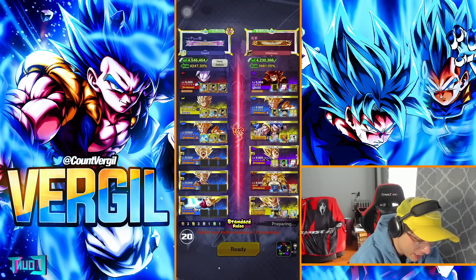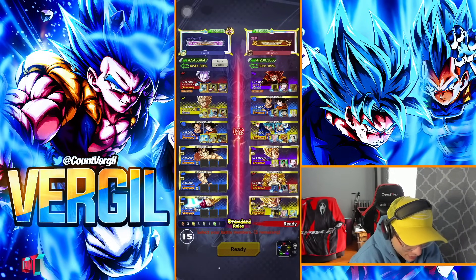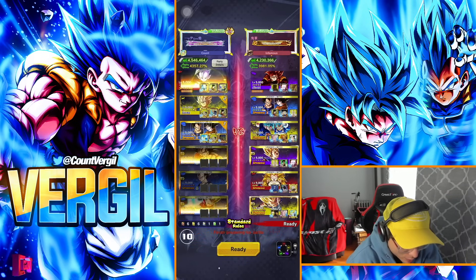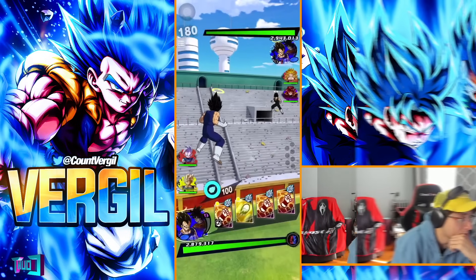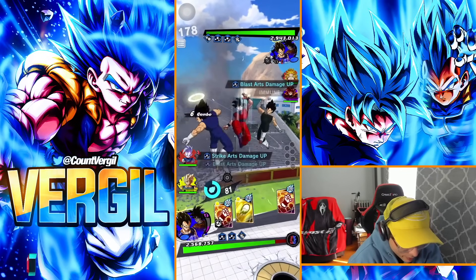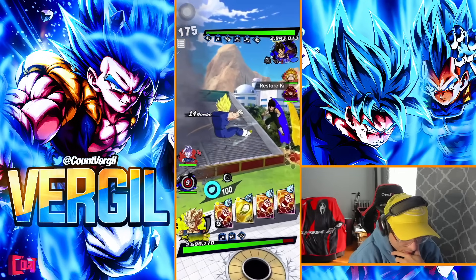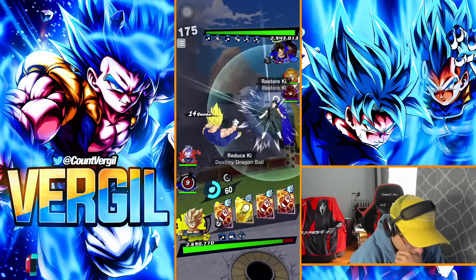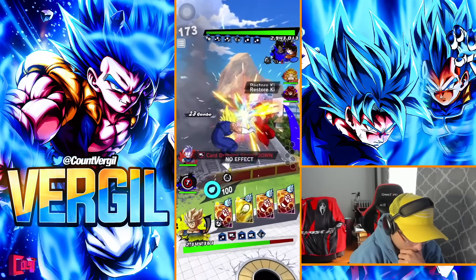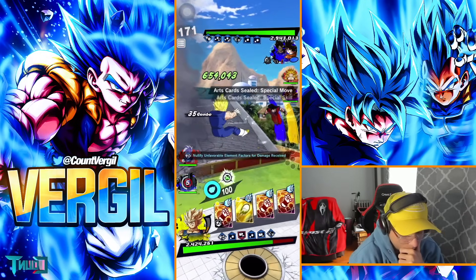Okay, so here we go — we have the 6th Anniversary fusions lineup. He's got a lot of HP, that's the one really good thing about this team — like four different HP Z-abilities. We're gonna start out with Vegito of course. One crazy thing is he did bring Gotenks instead of Gogeta Blue, which is kind of nice. Kind of makes sense with Majin on the team.